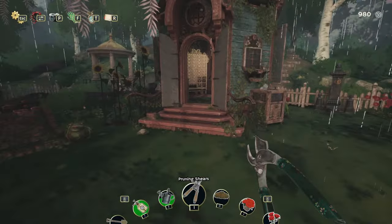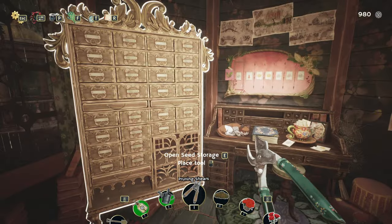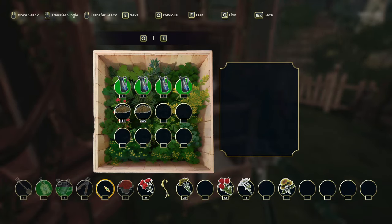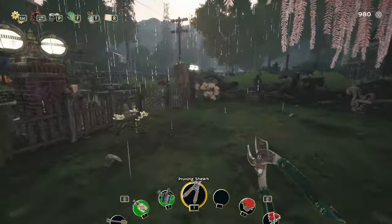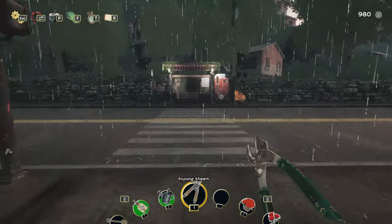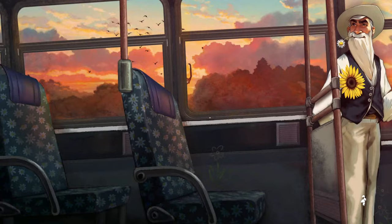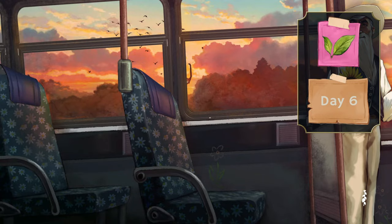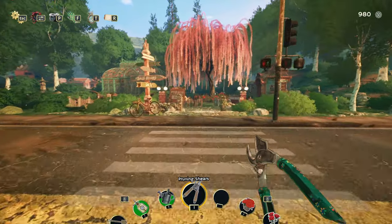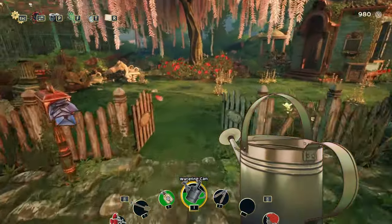We have 980 dollars right now, so that's awesome. I still have a little bit of fertilizer to put away and then I guess we just go home for the day. It's getting late, it's been two days of rain. I don't think it's gonna be raining tomorrow. We should have our garden shop tomorrow. I think we're days ahead because I knew what I was doing this time.